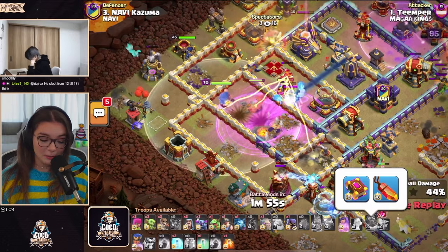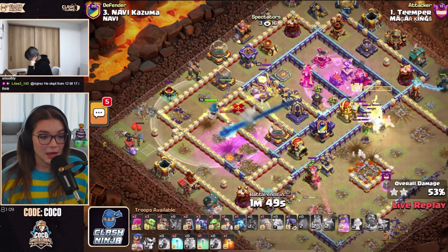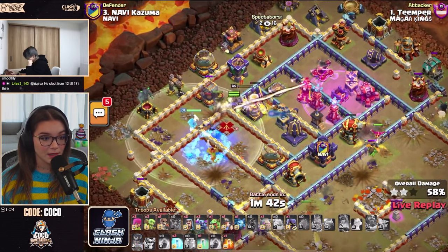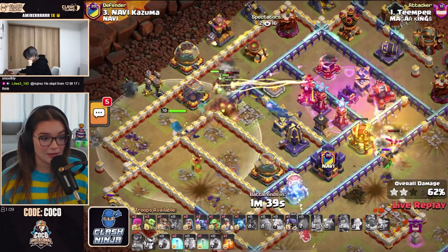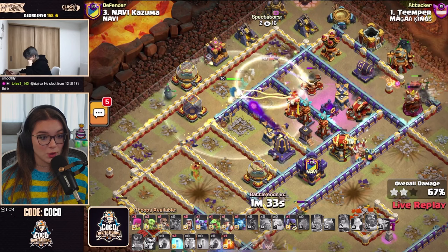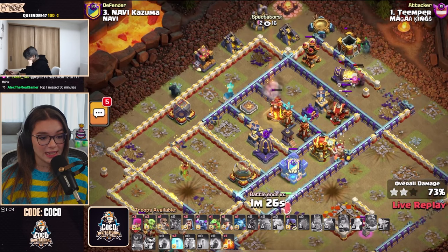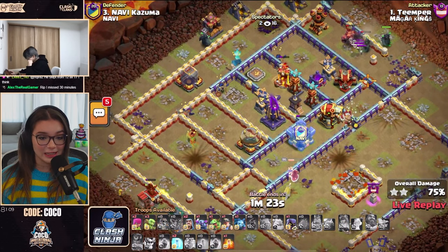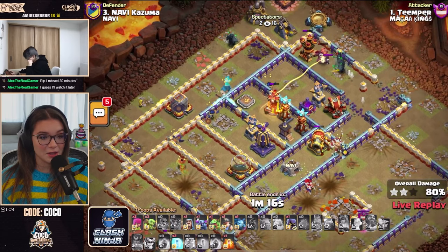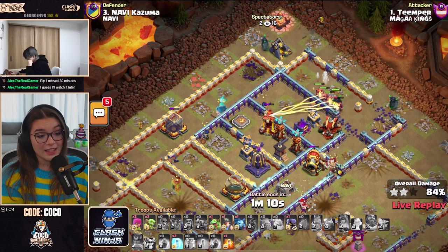He's already sent in the Warden with those Hogs, using the Warden ability nice and early. Not double book actually — he has the Life Gem on here, giving extra hit points to those troops on the left-hand side. Unfortunately they die off. He still has the Royal Champion — there goes her ability to tank. However, the nearest defenses are pushing the Royal Champion away from the Monolith. The Molting Inferno is doing quite a bit of damage on the Hogs from the Hog Rider Puppet.